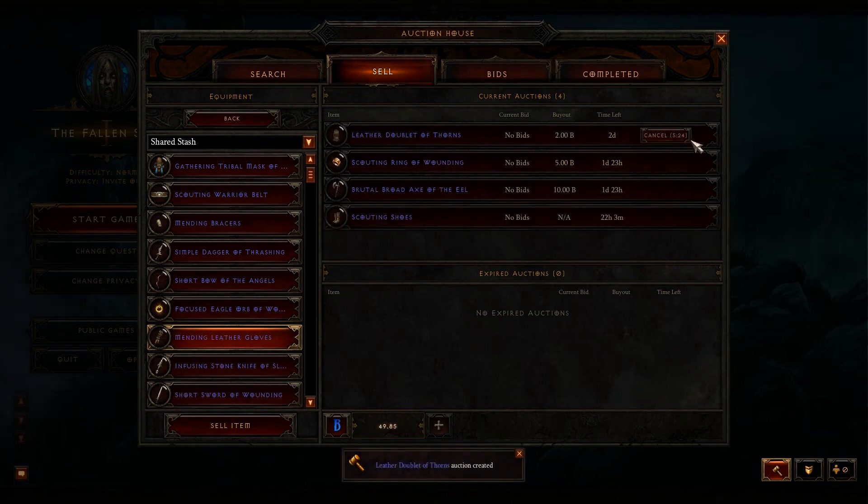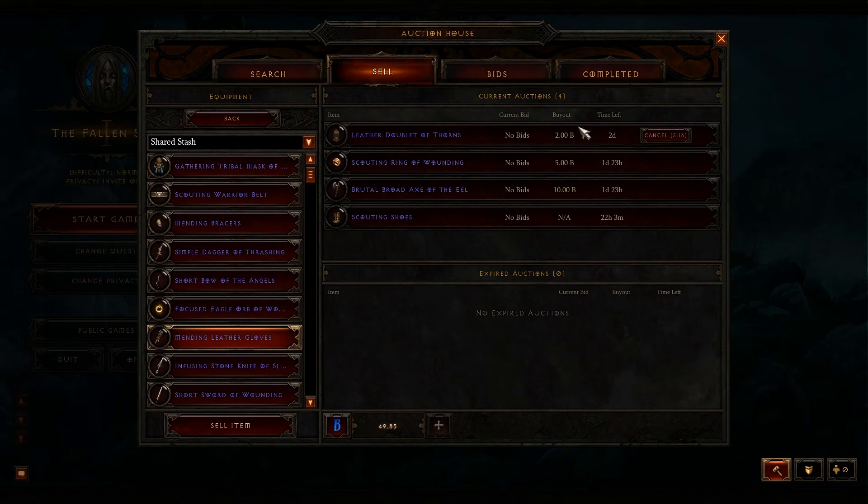You have up to five minutes to cancel the listing, which is helpful just in case you accidentally listed something or change your mind for whatever reason.